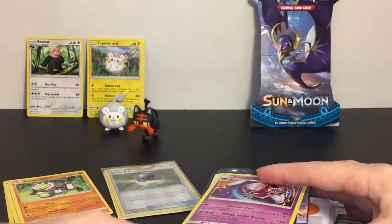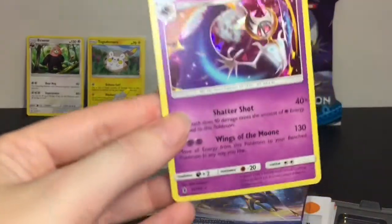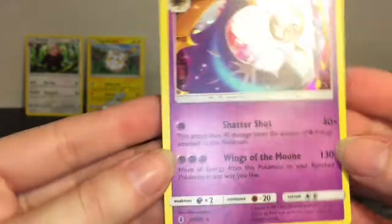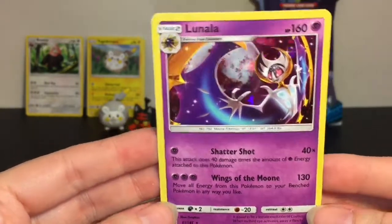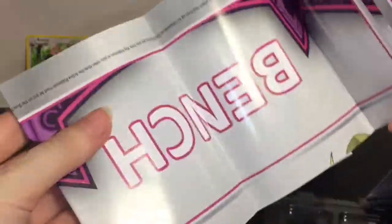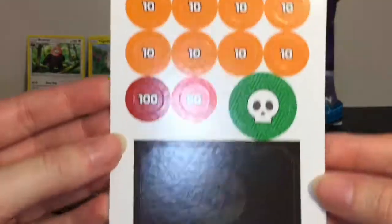Finally opening it — you get a coin with Lunala on it, really cool, love the purple. You get a code card, which I'll keep, and here is a very cool foil card. She does Shatter Shot and Wings of the Moon — those seem like two really good attacks in my opinion. You also get an instruction guide especially on the GX's, a little play mat which are fun — I fold them up and take them to parks. And then the little damage counters and stuff.